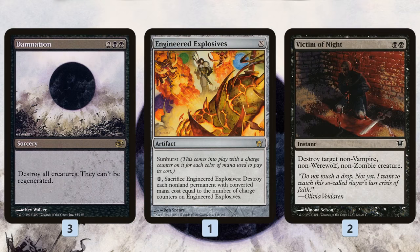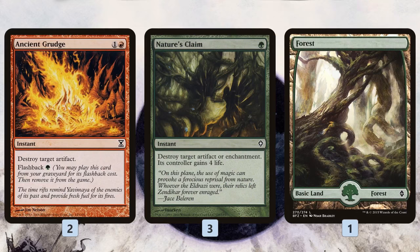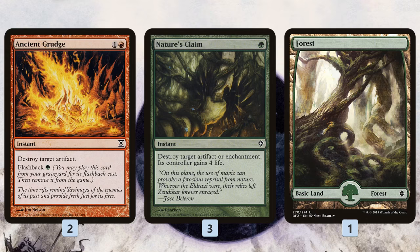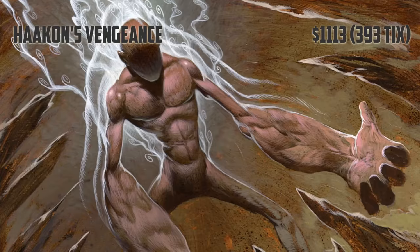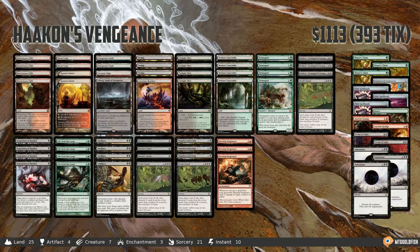As far as the sideboard: Damnation wipes away everything; Engineered Explosives is great against Lingering Souls and non-creature permanents; Victim of Night is the most unconditional black removal spell in Modern. We also have Ancient Grudge, Nature's Claim, and a Forest. The Forest might look a little weird, but it's there to protect against Blood Moon — we don't have any Forest in the main deck, and if our opponent brings a Blood Moon, we need to be able to cast Life from the Loam to really combo off. And then Nihil Spellbombs to deal with the opponent's graveyard. That is Hakann's Vengeance for Modern.